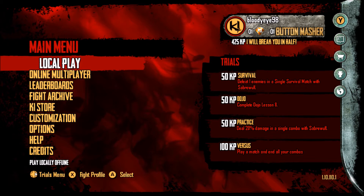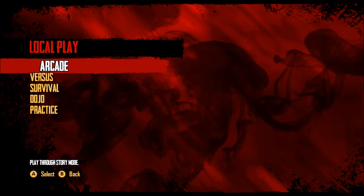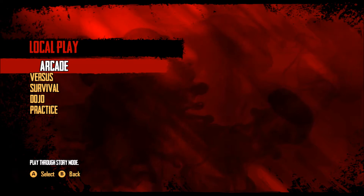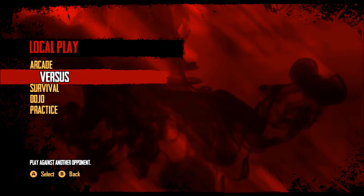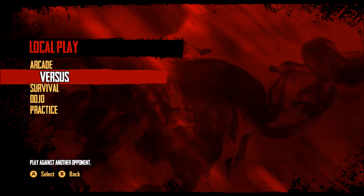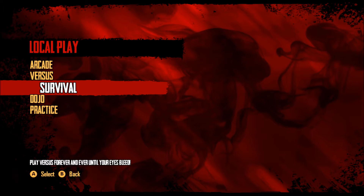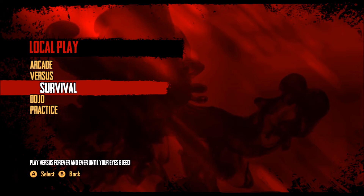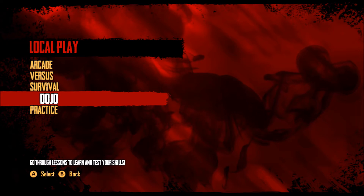So if you successfully want to be a professional like me, you're gonna want to start on local play. You can do five different game modes: the first is arcade, play through story mode; the second is versus, play against another opponent or a friend with another controller — in my case I don't have any friends. The third is survival, play versus forever until your eyes bleed. Dojo is where you practice — karate chop practice.